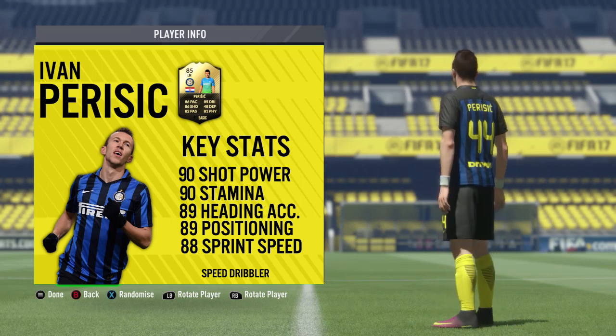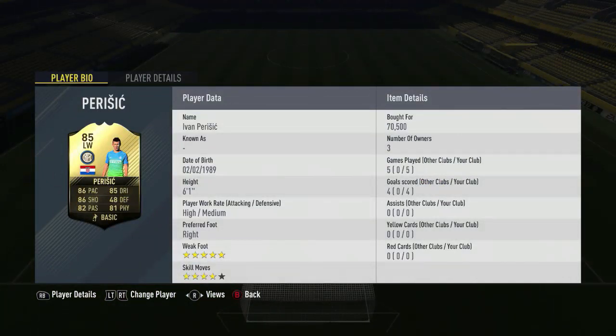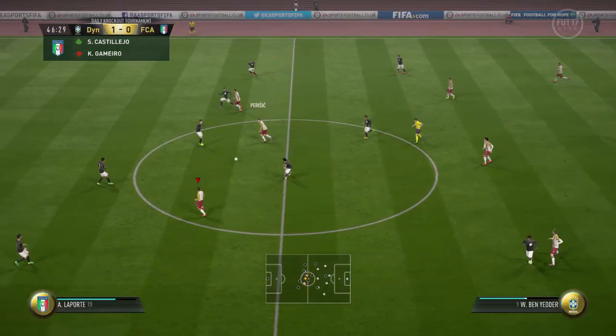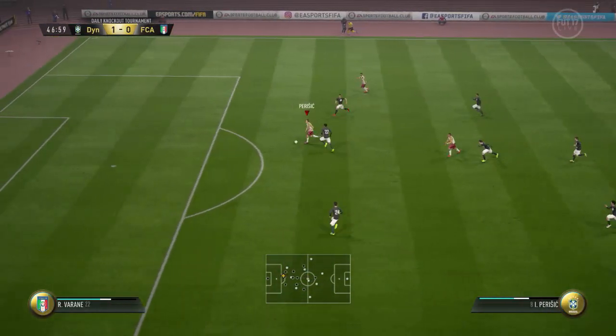The team we used is on screen now — it's exactly the same team we used for the Ben Yedda review, which went up yesterday, so check that out if you didn't see it. In the five games we played with Perisic in this team, he came away with four goals and no assists, which bearing in mind we were using the Ben Yedda goal lock, wasn't too shabby whatsoever.